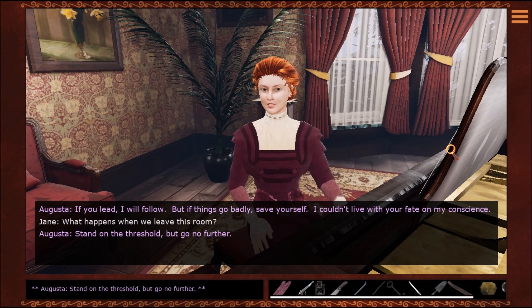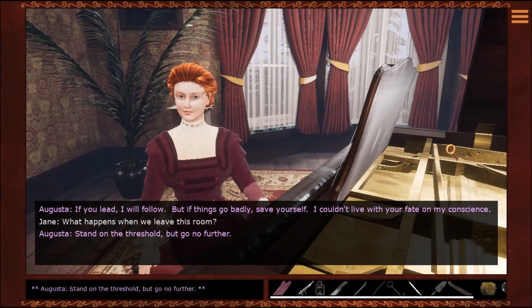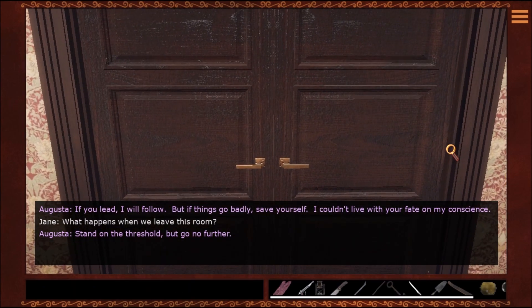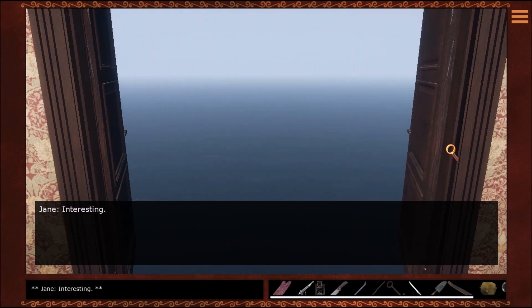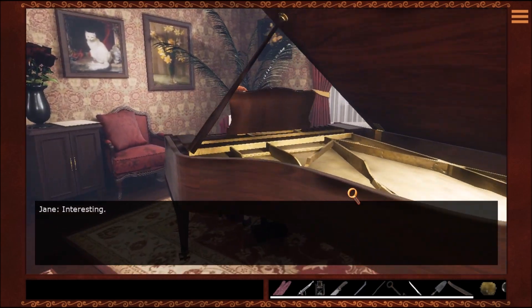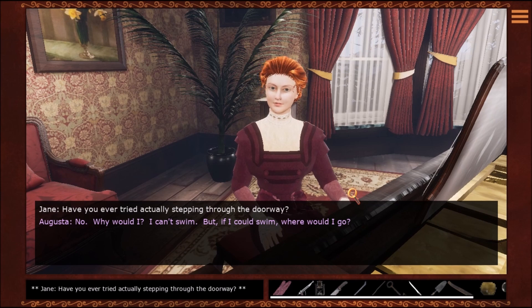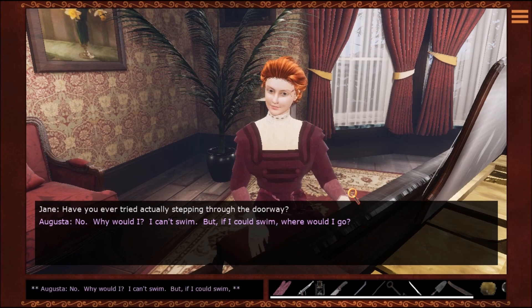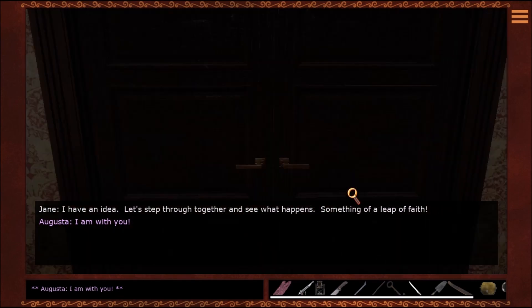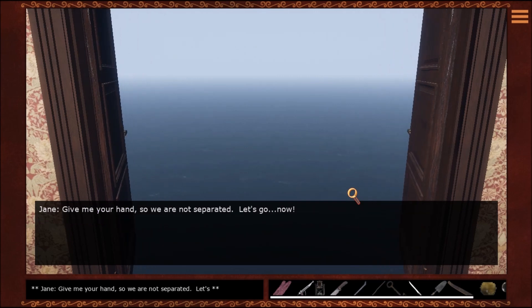If you lead I will follow, but if things go badly, save yourself — I couldn't live with your fate on my conscience. What happens when we leave this room? Stand on the threshold but go no further. Oh, we're going to see it — oh no! Wait, it looks like we're at the surface of the water, not inside it. We just need to swim — I guess that's not so bad. Something of a leap of faith. I am with you. Okay, so we're going to do a darkness-style maze but swimming.